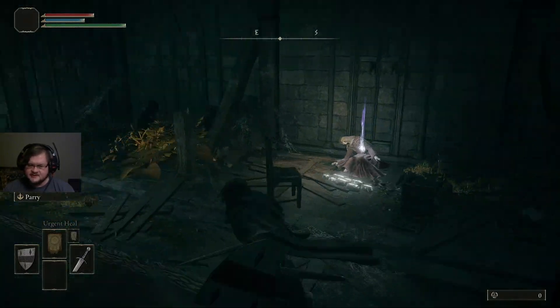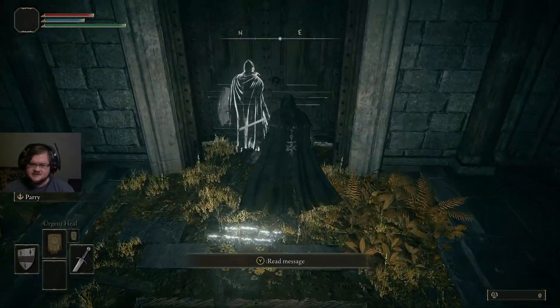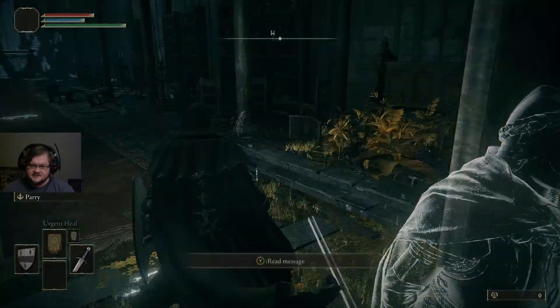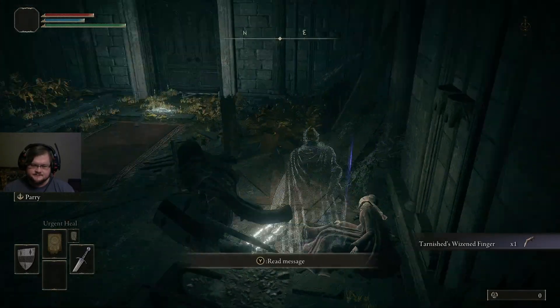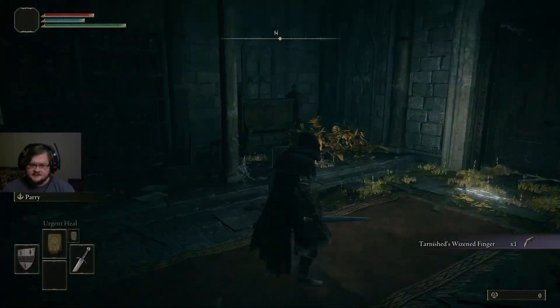We'll probably be more aware if our weapon isn't in our hand rather than our shield. Otherwise what ends up happening is you start casting a spell when you want to block, and next thing you know you're getting hit, and that can turn a lot of players off. Now, as you'll see, we can't leave yet — it says it only opens for those who have the finger. And the finger's here.